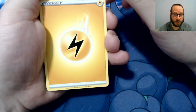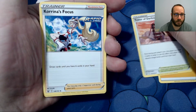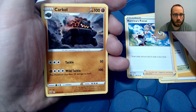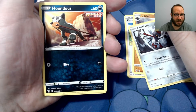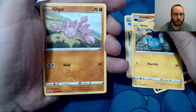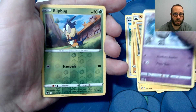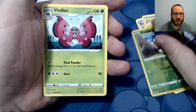Lightning Energy, Tower of Darkness, Karina's Focus, Carcow, Pawnard, Houndour, Shinx, Gligar, Spoink. Our Reverse Foil is a Blipug, and a Vilvalon as our Rare.